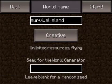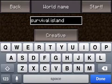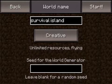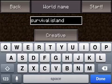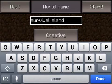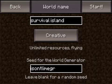Hey guys, what's up? It's Minecraft Cyber here. Today I'm going to be doing what I'm going to call a seed spotlight, and this one is a survival island seed for Minecraft Pocket Edition — you don't have to download the world or anything like that. The seed itself is 'i sun t lime gr'.